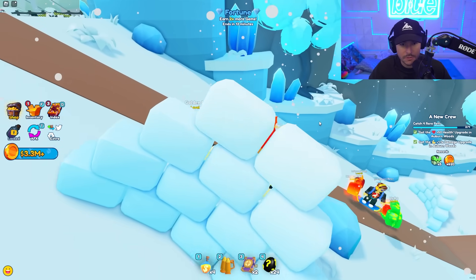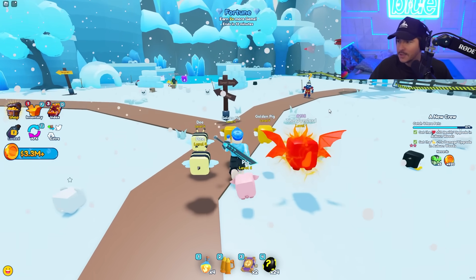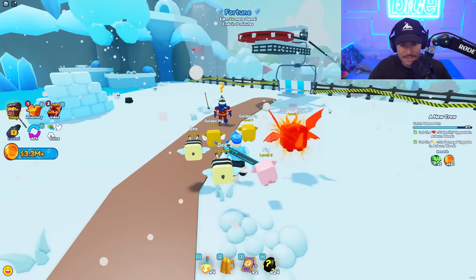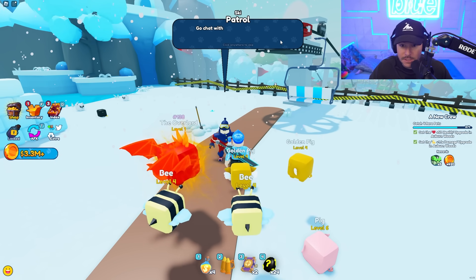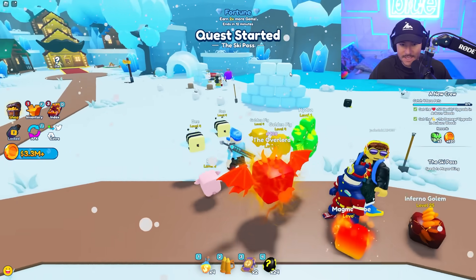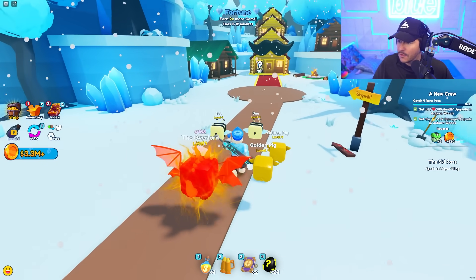I have fortune enabled so I get two times more gems for 15 minutes — that's pretty cool. Here is the next quest. We're going to talk to this quest guy, the ski patrol. 'Fancy hitting the slopes? You need a ski pass.' You actually have to get a ski pass — that's sick. I like this; they add little quests.